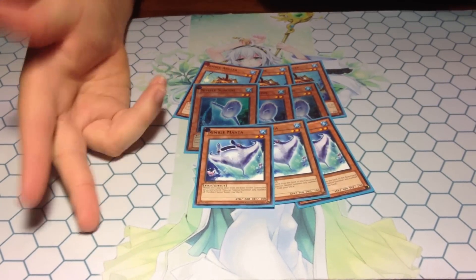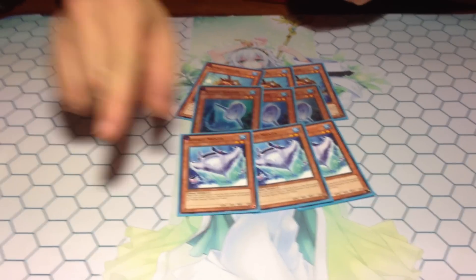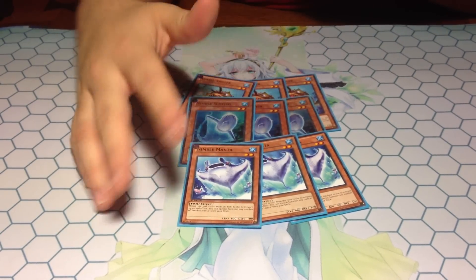Triple Nimble Manta. The Manta one is sent from the field to the graveyard by card effect — you can Special Summon two more Nimble Mantas. So this is your card effect one, this is your battle one, and this is your cost one. The engine works really well — that's the Nimble Engine.